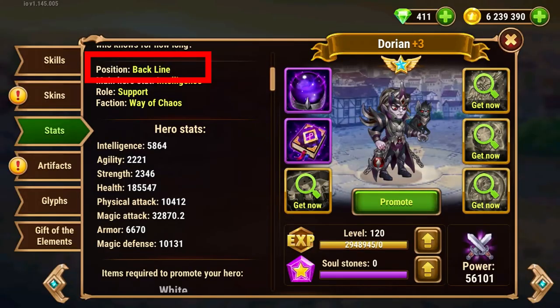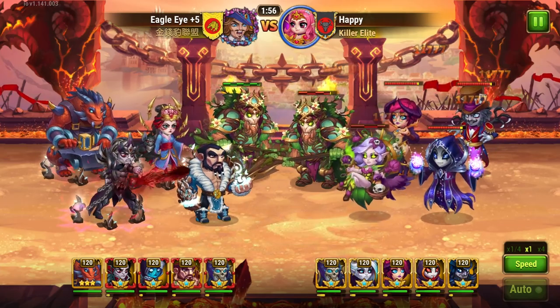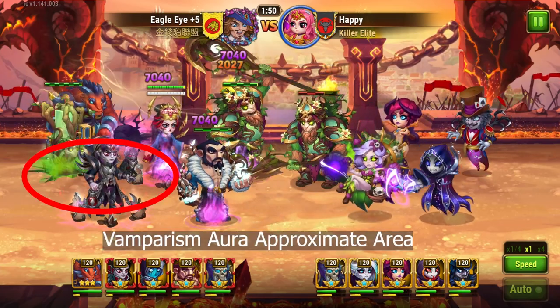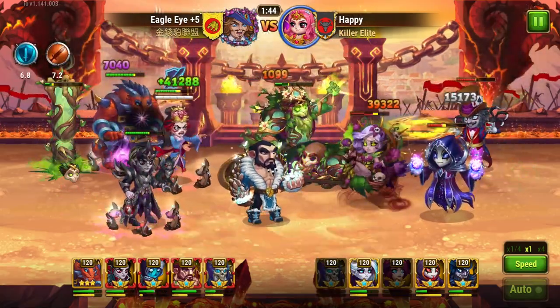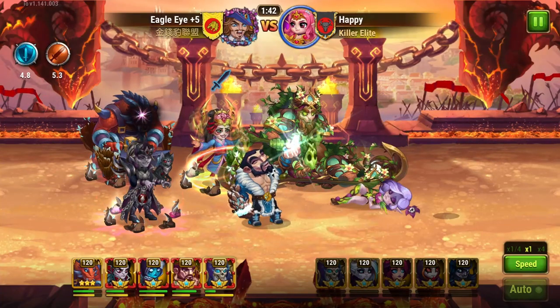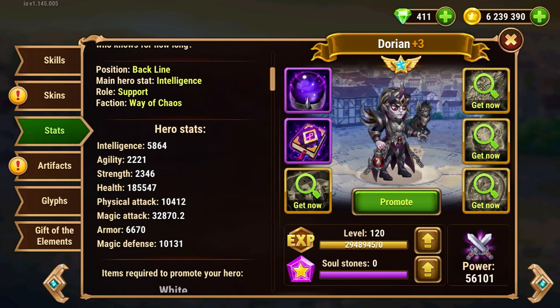First of all, Dorian is a backline hero who provides a physical attack boost to the team with his artifact weapon, but that doesn't mean he will only be useful with physical attackers. His most powerful skill is his fourth skill, which provides a vampirism aura to his nearest allies — meaning the closest allies will heal themselves with each basic and passive skill attack. The stronger the closest allies strike the opponent, the more they will heal themselves.